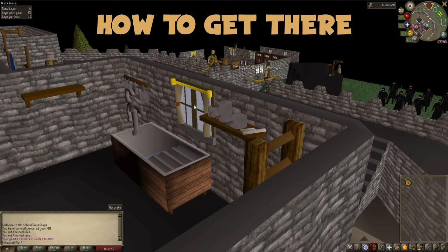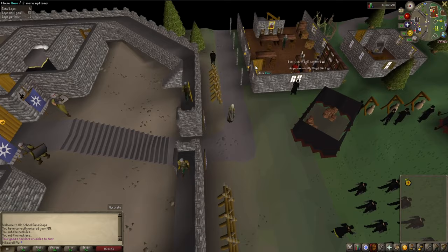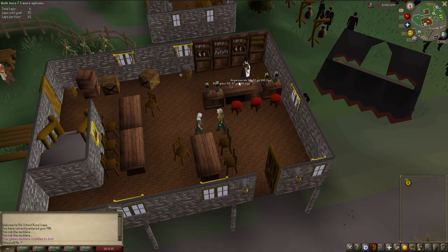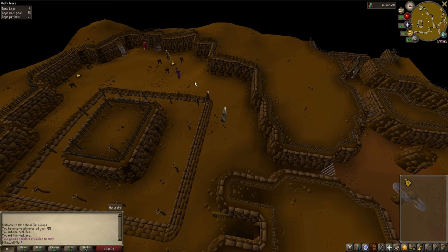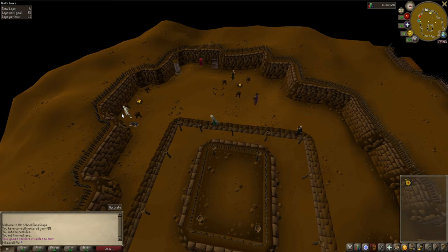When you're in Burthorpe, head into the pub. There is a trapdoor behind the bar. Head down this trapdoor, then go west and then south where you'll find Grace. Speak to Grace and buy your pieces.